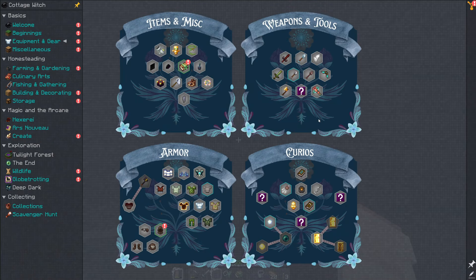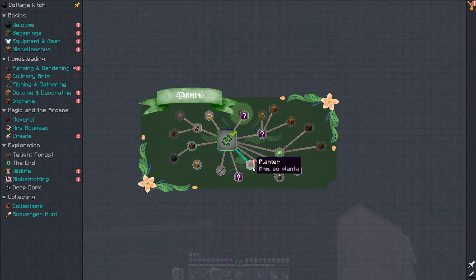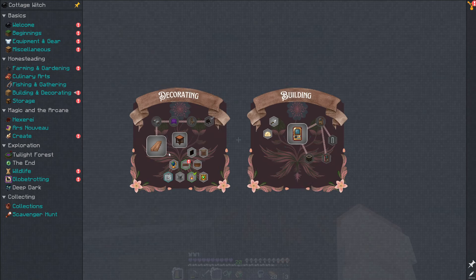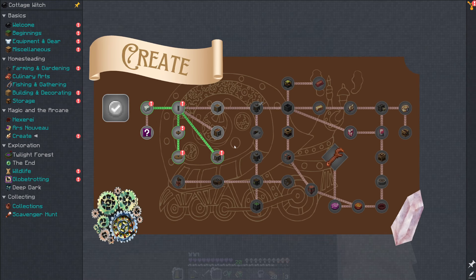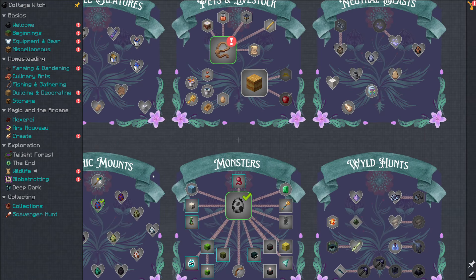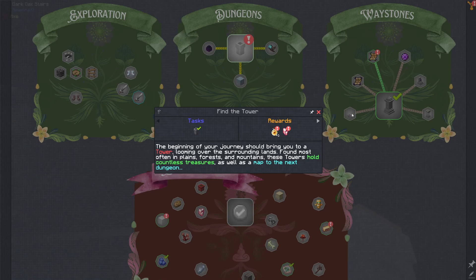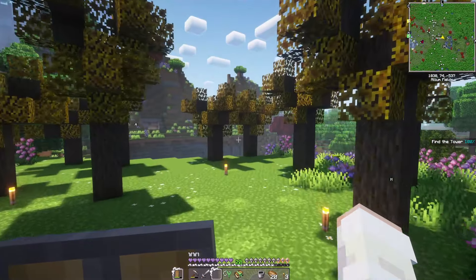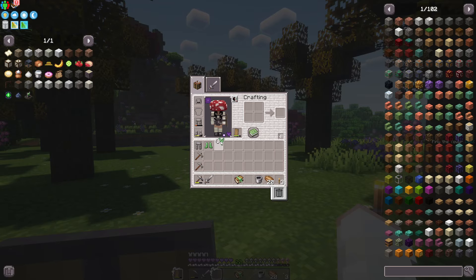A lot of the missing quests I think might be replaced — those were probably the removed mods. We also got the planter quest, which comes with cute things. There's the building and decor page, the storage page, and some progress under Create because we've been picking up items from structures. We also got some wildlife quests done, globetrotting, and the battle tower. Because of that battle tower attempt I lost a lot of my armor, so I obviously replaced it.